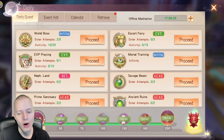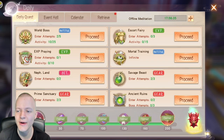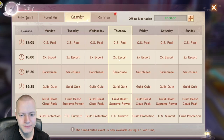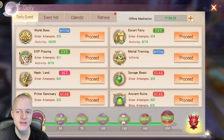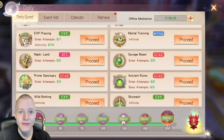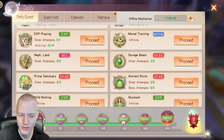Everything is listed in-game. For Escort Fairy, I recommend doing this during a 2x event — you can see in-game times for different events. If you can't be on during a 2x event, just do it without, but it's obviously recommended since this gives a lot of experience. World Boss is kind of whatever. Experience praying is never worth it — that costs non-bound Yade.